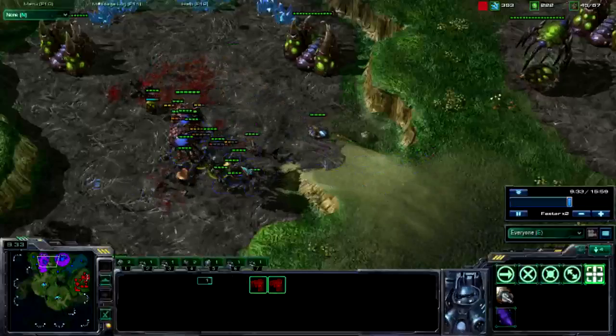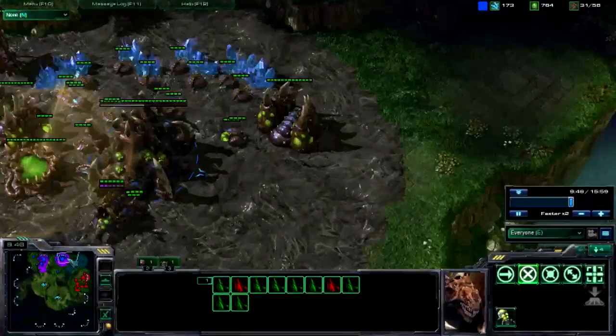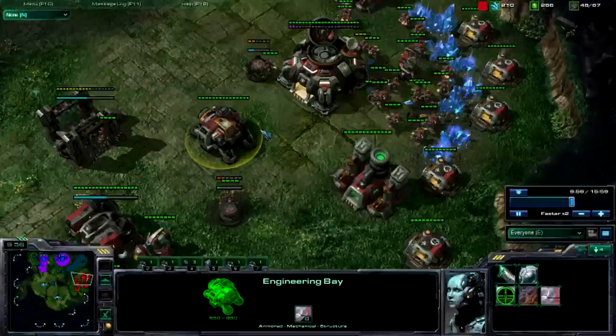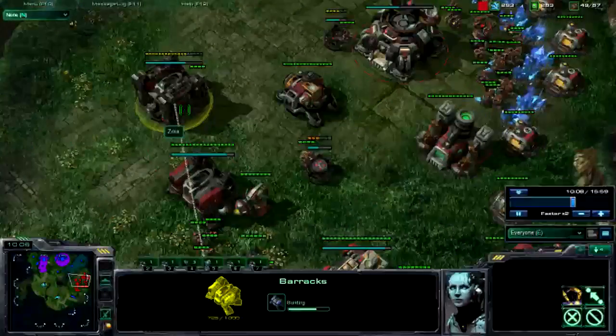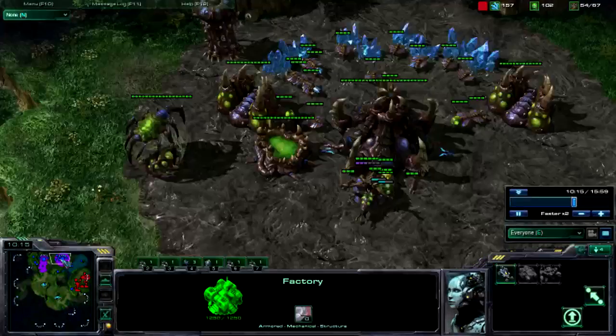Here comes the final kill — because of the Hatchery being killed and all these Zerglings coming in, I did a lot of damage with that attack. I scan out and see the Spire. I'd already put down an Engineering Bay — like I said, when you move out, put the Engineering Bay down, get your turrets down. Build another barracks, get the Starport. At this point it's just knowing when to transition.